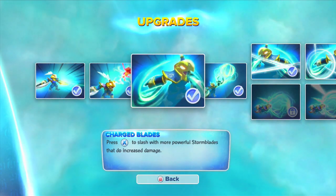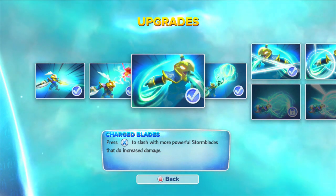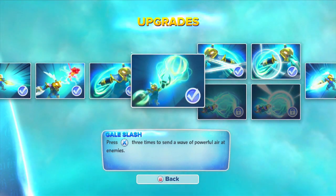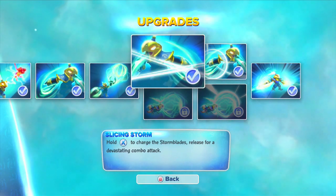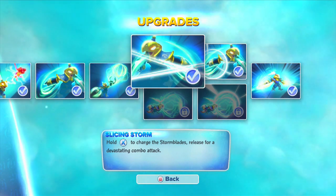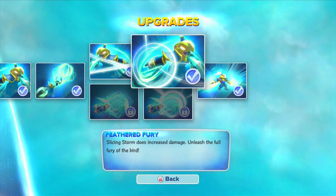Charge with Blades — press X to slash with more powerful Storm Blades that do increased damage. The Gale Slash — press X three times to send a wave of powerful air at enemies. And then I went with the Slicing Storm upgrades — hold X to charge the Storm Blades, releasing for a devastating combo. Feathered Fury makes the Slicing Storm do increased damage.